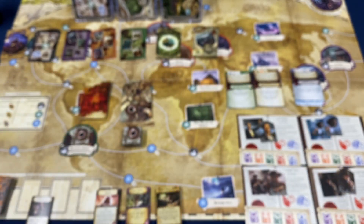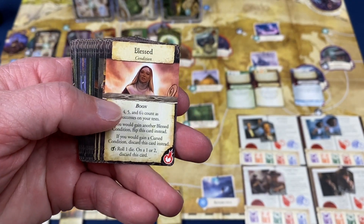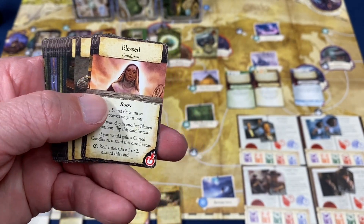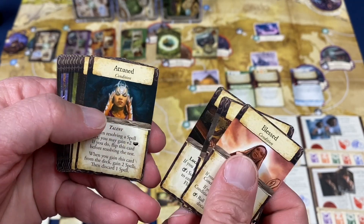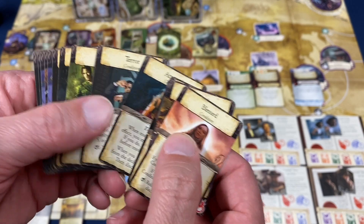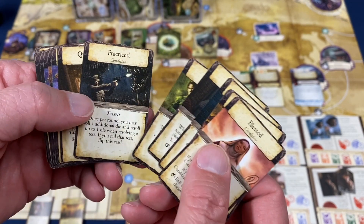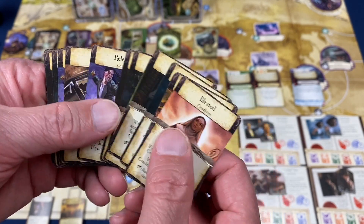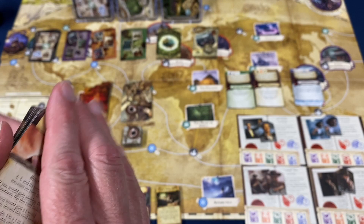Of course we have some new conditions — ones we have in the base game and other expansions like blessed, cursed, dark pact, and debt — and then some new conditions as well. You've got talent cards: attuned, madness, terror, and talents like guts, practiced, quick, steady, relentless, and rugged. We have a bunch of those.